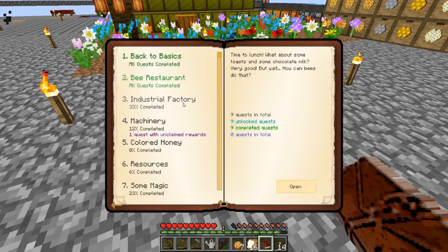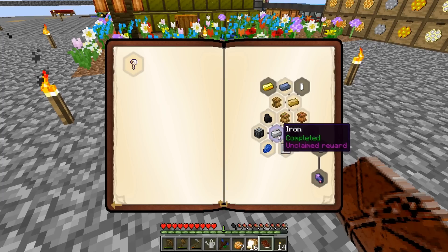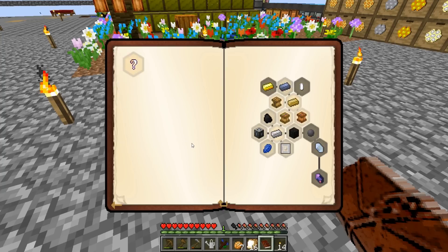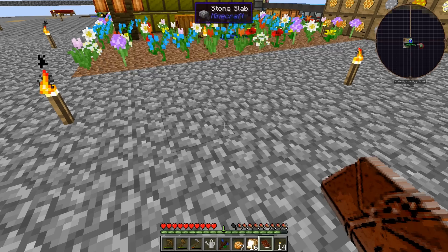That finishes that quest line - that was it! Now in machinery, you got the iron nuggets - he literally just picked them up. That gives us another ferris princess and drone and an iron chest, so that'll be helpful. Now in here it wants us to get lead, which means we're gonna have to make plumbum princesses.